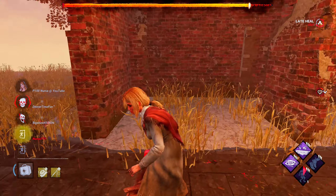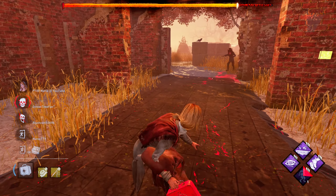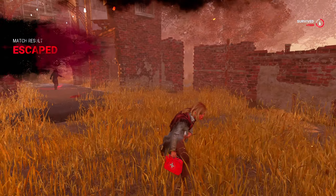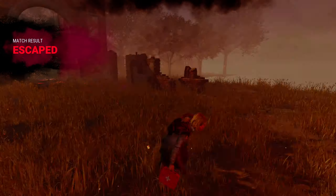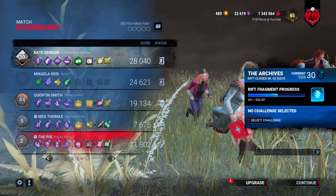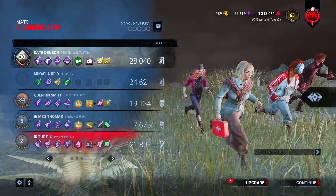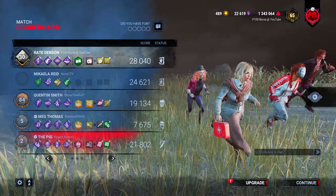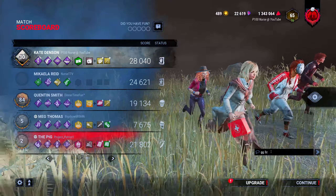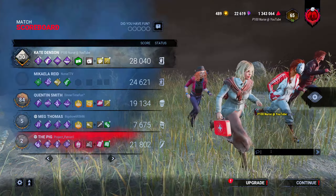Remember, she can lunge through the gate and hit you at the exit. That was quite the flashbang — yeah I like to flashbang. She's got Amanda's Letter and with that she gets constant aura reading just for being crouched. That's insane — it's great value though, it really is her best add-on. So I think it was Jolt, Pop, Bitter Murmur — and you called Amanda's Letter.